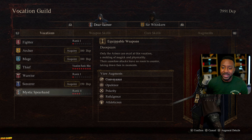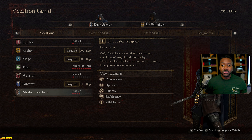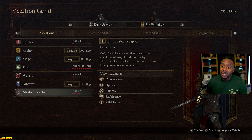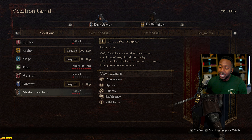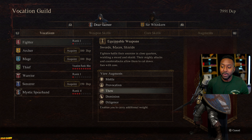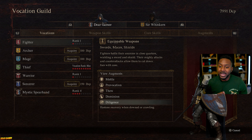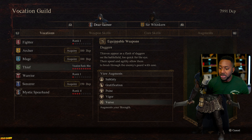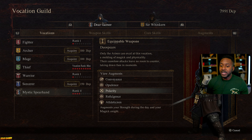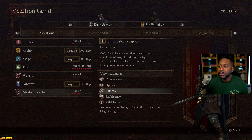When it comes to your vocation, every vocation can be leveled from rank 1 to rank 10, and once maxed, the points you earn stop going anywhere. The game really incentivizes you to swap around your classes. As you can see, I maxed out Thief and now I'm working on Mystic Spearhand. The battle skills stay class-specific, but augments are what you can take from build to build. Each class has augments you can read through, so you can identify how much time to invest to get the augment you want, then take it to your next class.